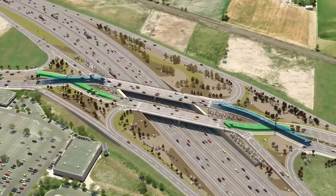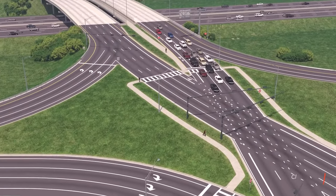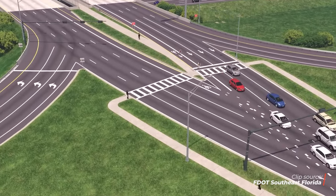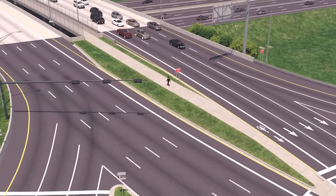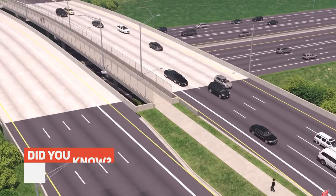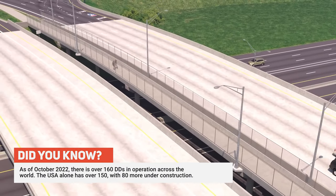In terms of scalability, the DDI is like your favorite video game character — it levels up with ease. As your city grows, this interchange can adapt without much hassle. And let's not forget about our two-wheeling and two-legged friends: the DDI often features crosswalks and bike lanes, making it accessible for pedestrians and cyclists alike. This is a fantastic feature for those building cities with a focus on greener transportation, although that's not yet a feature in CS2.